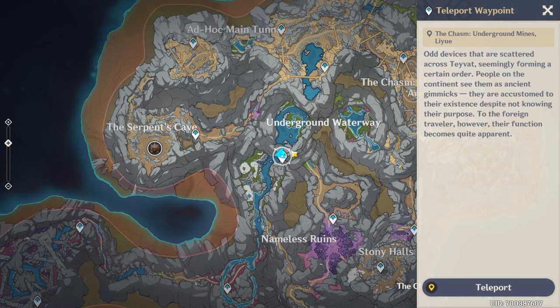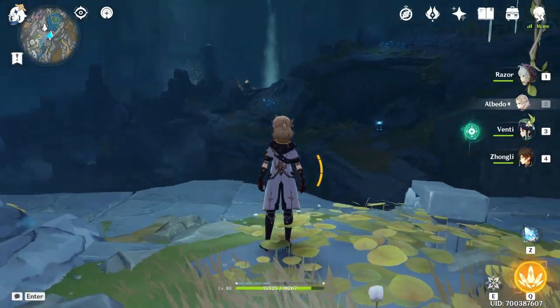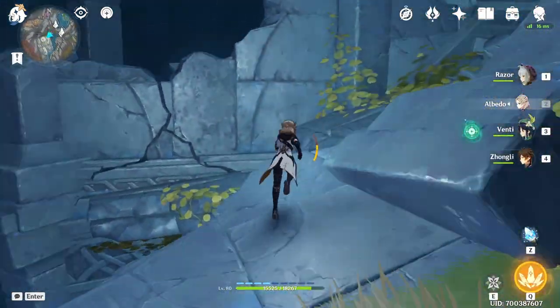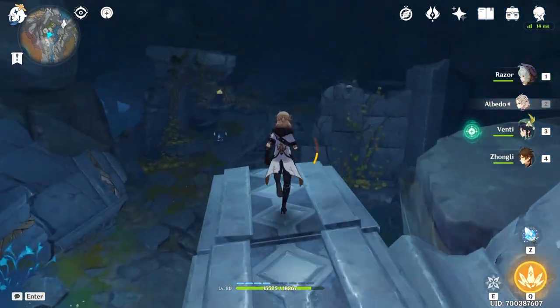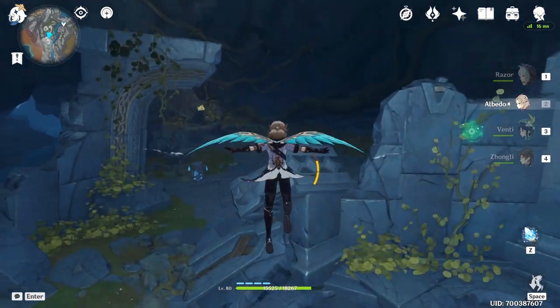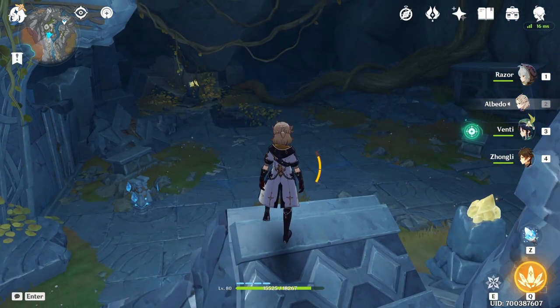Next we're going to teleport to this teleport waypoint under the Underground Waterway — just follow the path. When you reach this location, the enemy is going to be right in the middle. After you defeat him you're going to get one more orb. I already defeated him so he's not here.